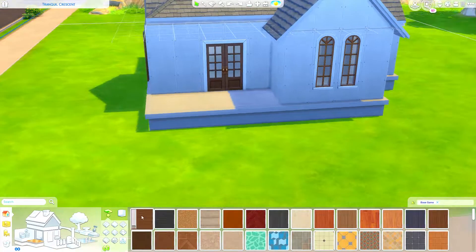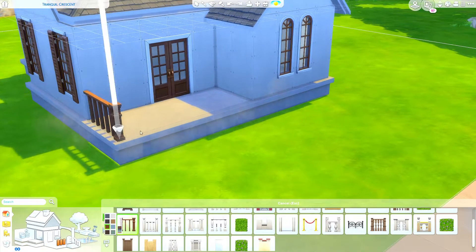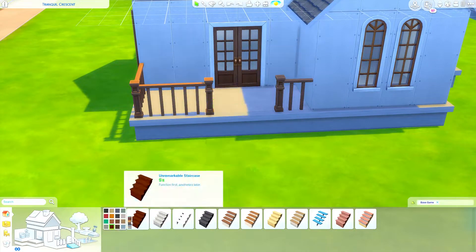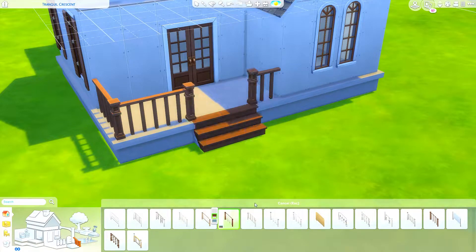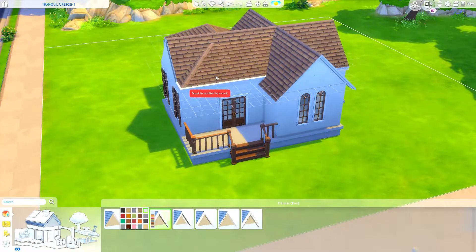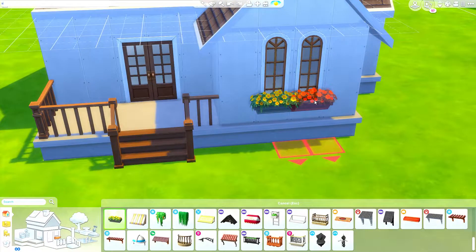The kind of look I went for with this house is kind of like lived-in — like moving in but leaving the furniture that the house came with and just living off of that. I don't know, I started to go for that vibe, but as we get to the stuff in the house I'll explain it as we go through.